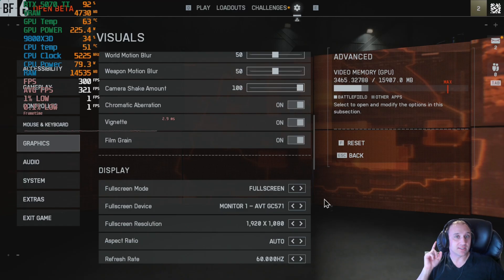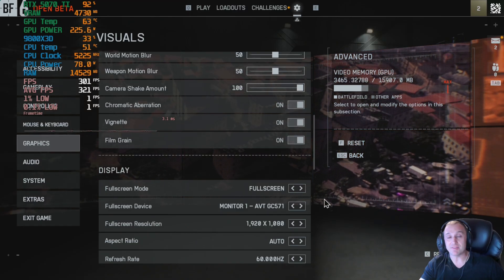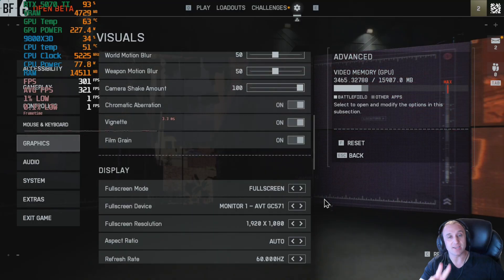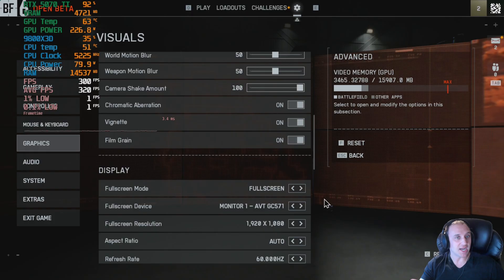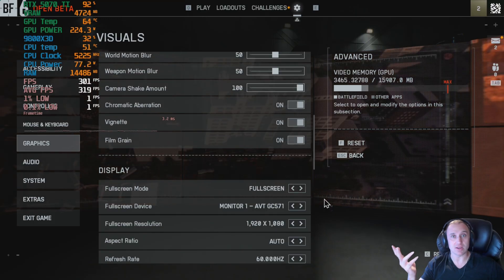Hey everyone, welcome back to my channel. In this video we are going to be taking the 5070 Ti through the second open beta test for Battlefield 6. Our RTX 5070 Ti is paired with a Ryzen 7 9800X3D, and we're going to test at 1080p, 1440p, and 4K, with and without DLSS 5.